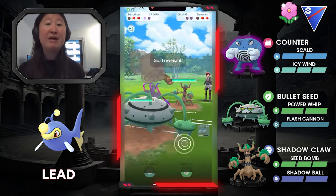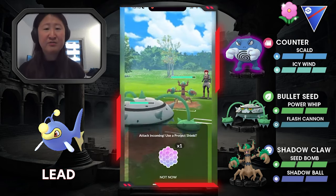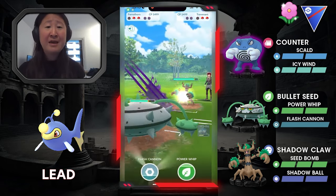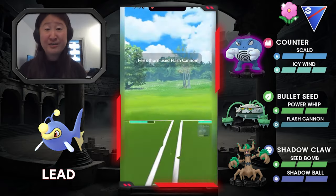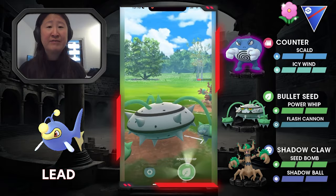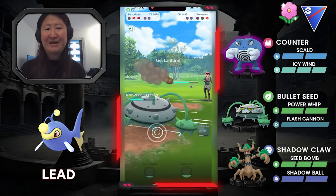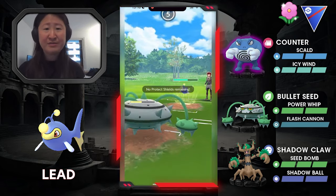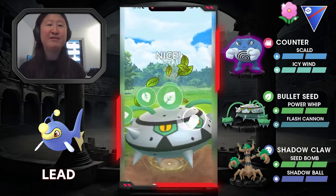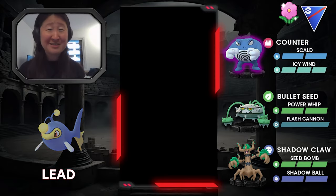In comes Furathorn, met by their own Trevenant. This isn't great because Shadow Balls and Shadow Claws are going to add up, but I have an extra shield. I shield the Shadow Ball and go for the Flash Cannon — you can see it does quite a bit, enough that Power Whip will take it out. Even though they could have possibly gotten to another attack, it wouldn't have knocked me out, and now I have a ton of health and energy to deal with the Lanturn in the back. They go for Thunderbolt — the heavier hitting attack — barely into the red, and this Power Whip knocks them out, taking the game.